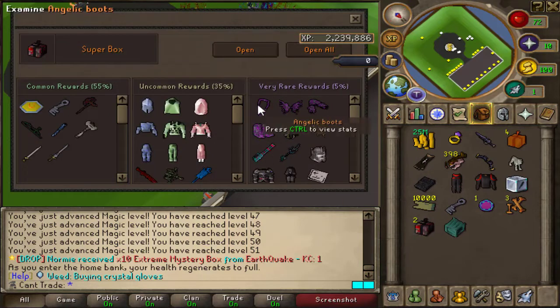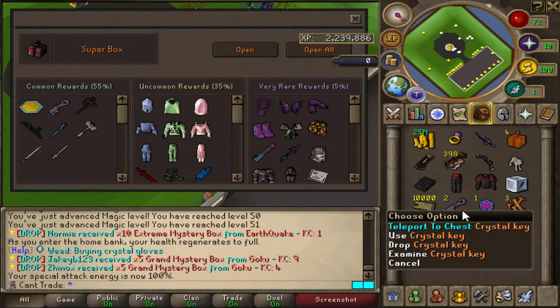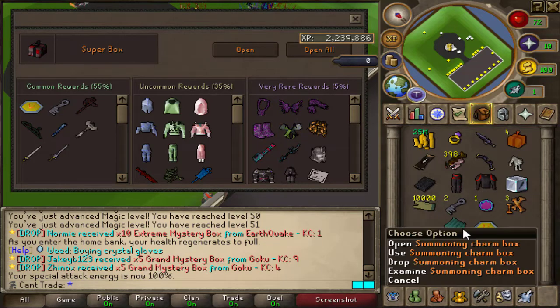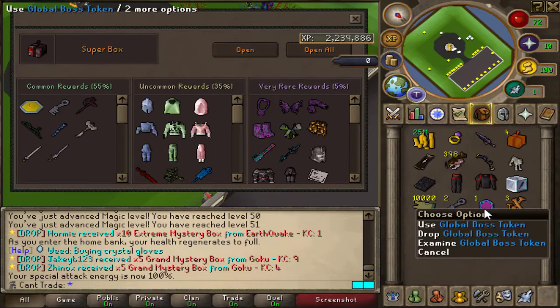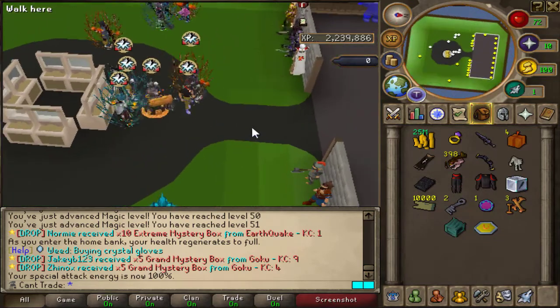We have two super mystery boxes so let's open them up. We got crystal keys and upgraded tokens — not the greatest, but we'll see what we do next.